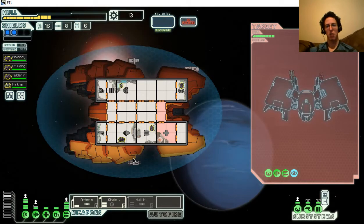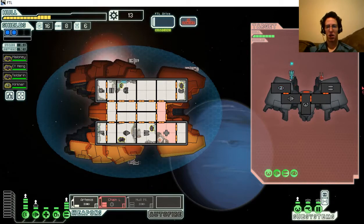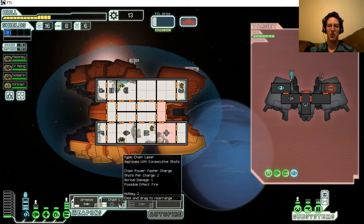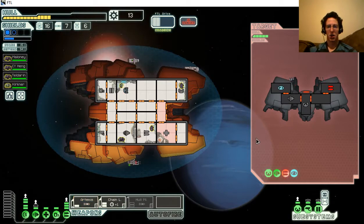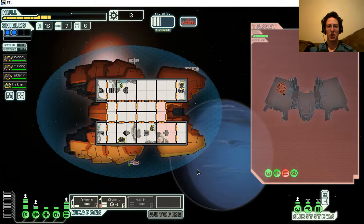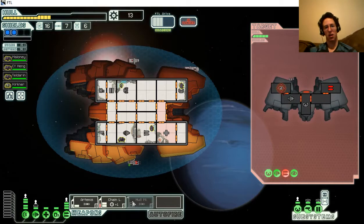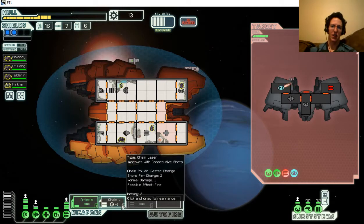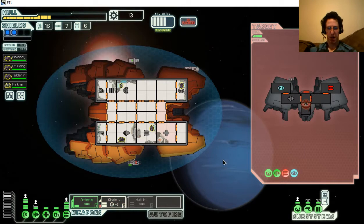Rebel ship - bother. On the bright side, this ship doesn't have any defenses. Its only setup is to knock out my shields with an ion cannon and then use cloak to try to evade me. That's the annoying part. But it doesn't look like it has a very powerful cloak - just a basic cloaking, I think about five seconds. This is an easy battle.